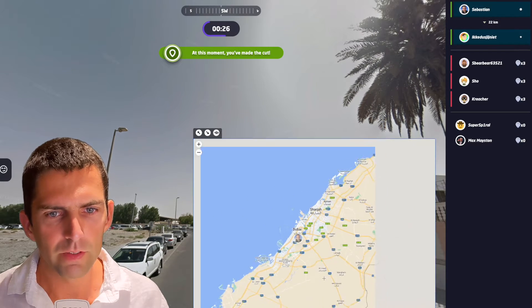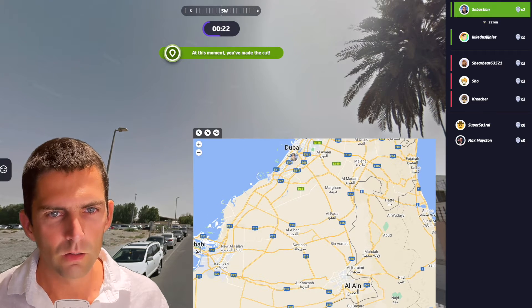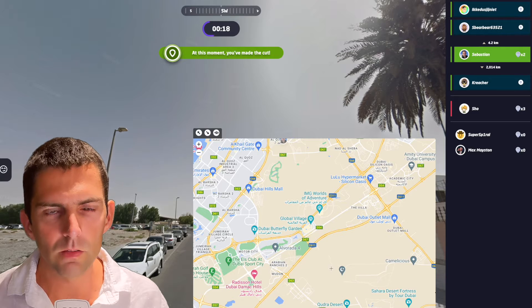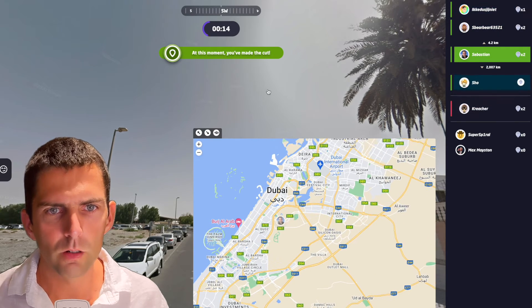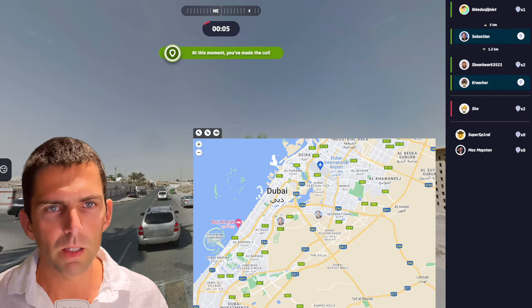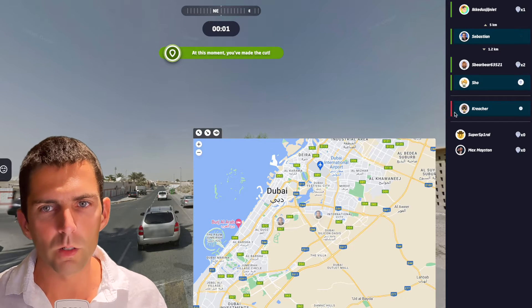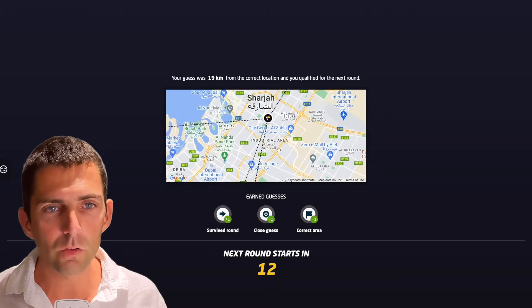I'm going to go close to Dubai and a bit further here. You don't need to go much further away from the coastline to see all this sand. So it's not like in the middle of the desert, close to Al Ain. You can actually be very close to Dubai and you'll have this sand. It's the third best guess. Four kilometers. Someone has clearly not guessed the UAE. Let me do another guess — four kilometers, maybe this way. It's a bit better. I moved to the second spot. 19 kilometers — it was very close to the coastline.